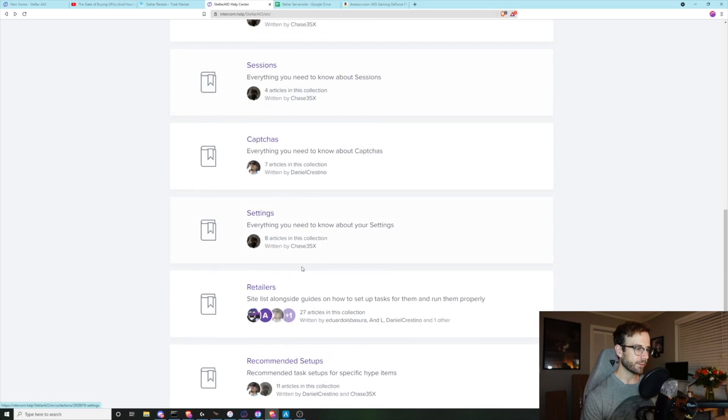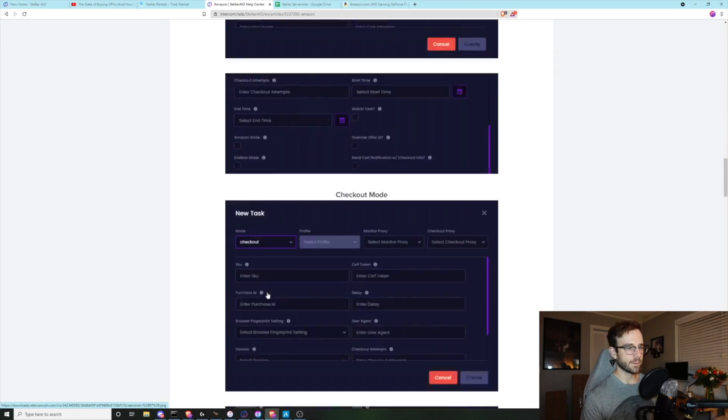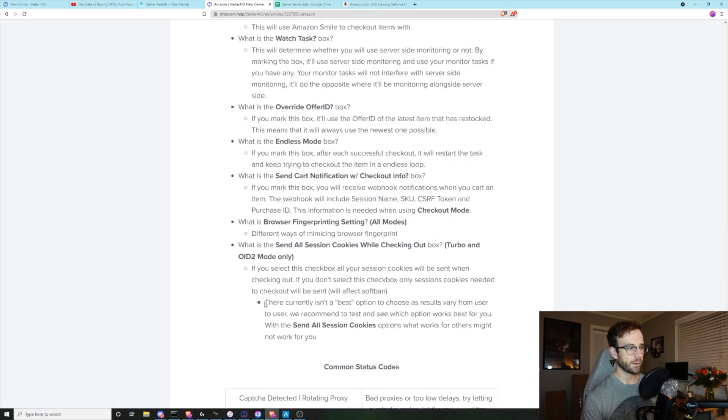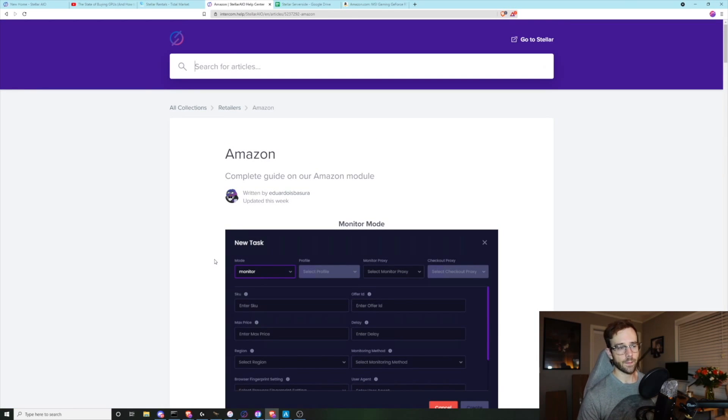Let me give you an example — you go down to retailers, pick Amazon, and it will walk you through all the fine tuning. Great job on their part. They also do at least a couple of times a week Twitch streams where they go live and talk about an Amazon module or Best Buy, usually leading up to some changes that came or a drop that could be happening. The incentive is there because they want to make money — they want people to want to buy and pay for Stellar. From the live streams to the new user guide to the Discords and the constant updates from their developers, they are really, absolutely supporting their application.